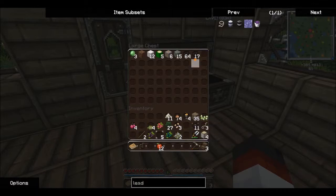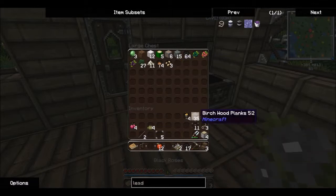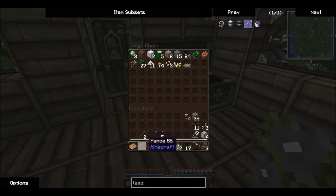Lots of coal — we'll take that stack and put it in the furnace. These Pam's Harvestcraft berries we'll turn into seeds once we get a farm going. Black roses — let's plant those outside. Herb garden, gorge garden. Take our berries with us. Put away the spare fence posts. Keep the sticks, though. Glass. Stairs.